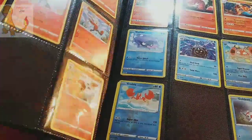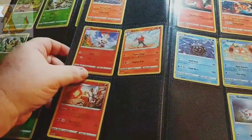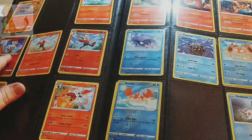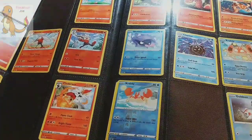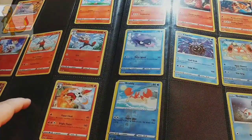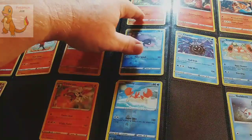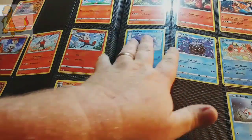Over here we've got Salazzle, Scorbunny, Raboot, Cinderace, and then this Cinderace - we have this one in the back of the binder as well. Let's see what else we have up here: Sizzlipede, Sizzlipede, Centiskorch - pretty much all these.